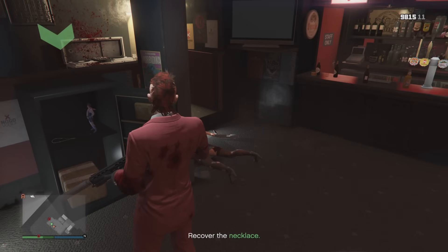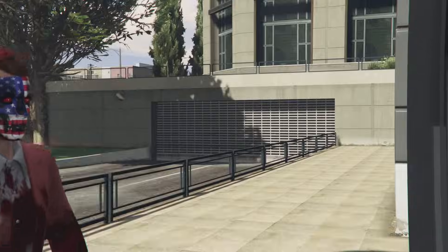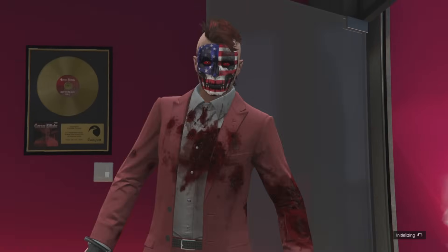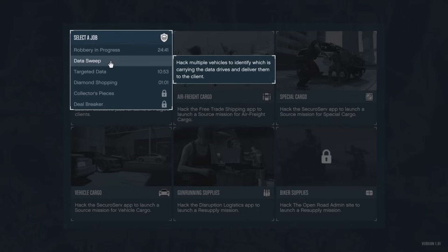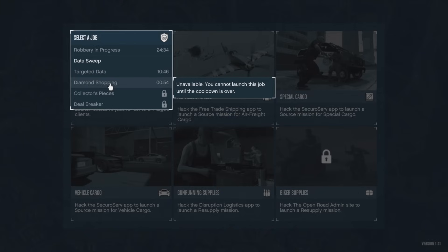Then just rinse and repeat — you can either knock out a quick Headhunter or go right back to your Terrorbyte and hit another client job. You're playing the cooldown timers against each other, because client jobs, VIP work, and agency security contracts all have cooldown timers. The two timers to really pay attention to are the client job and the VIP work. With this method you're guaranteed to have at least two jobs available at any given time. It may not always be Headhunter or Diamond Shopping, but you'll always have at least one or two missions running.